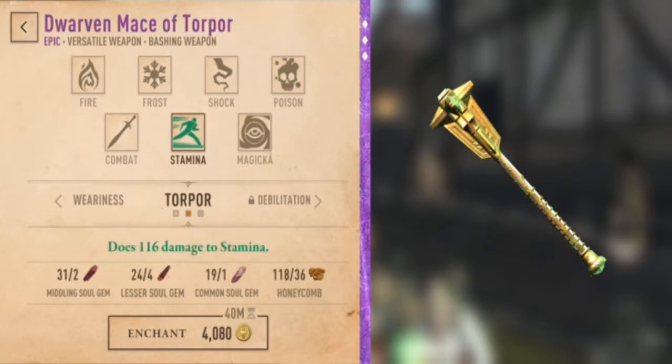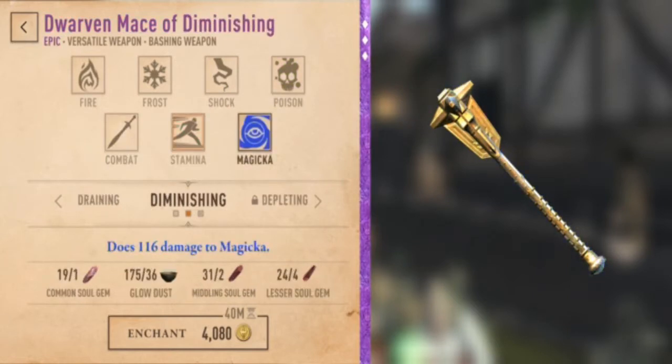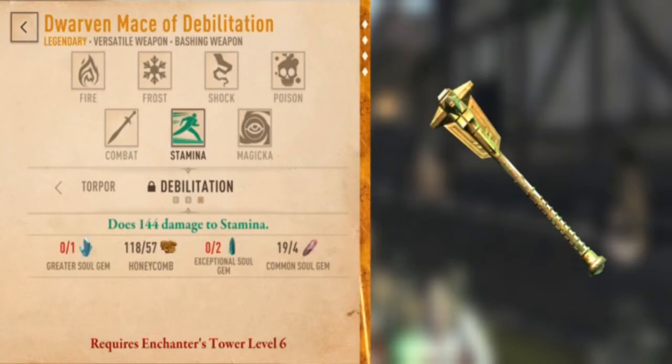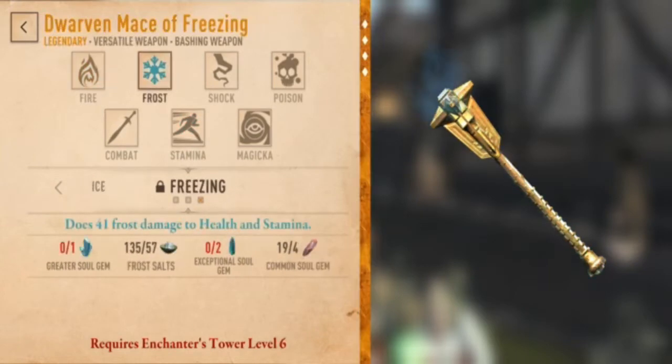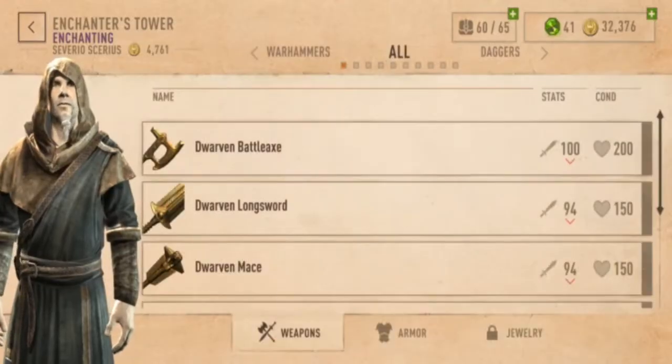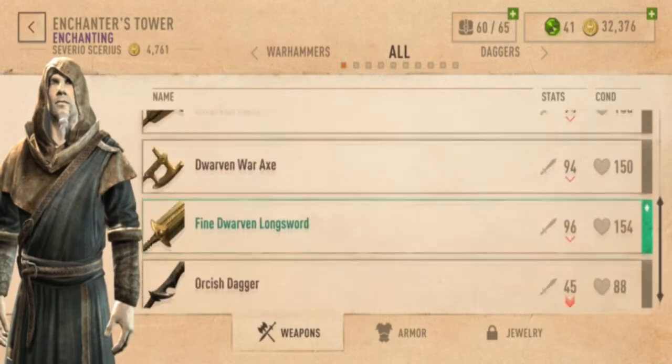And then, if we upgraded the enchantment tower again, we'd have access to debilitation. And that'll give us some epic and some legendary. As an aside, I always found it weird that they put all this in the same interface — the level of enchantments are mixed in this one enchantment interface.